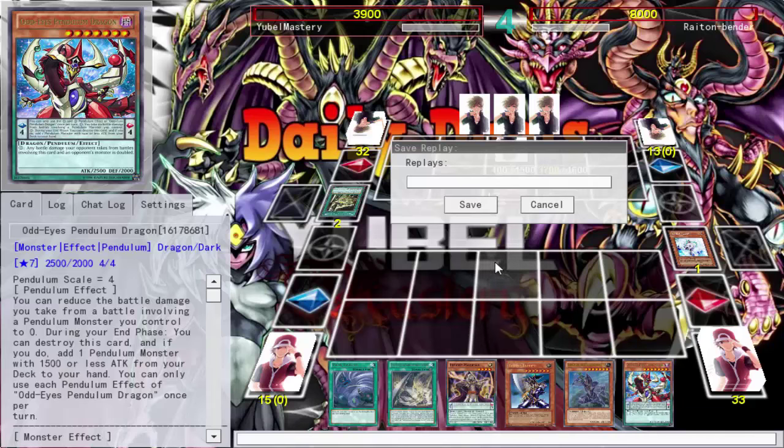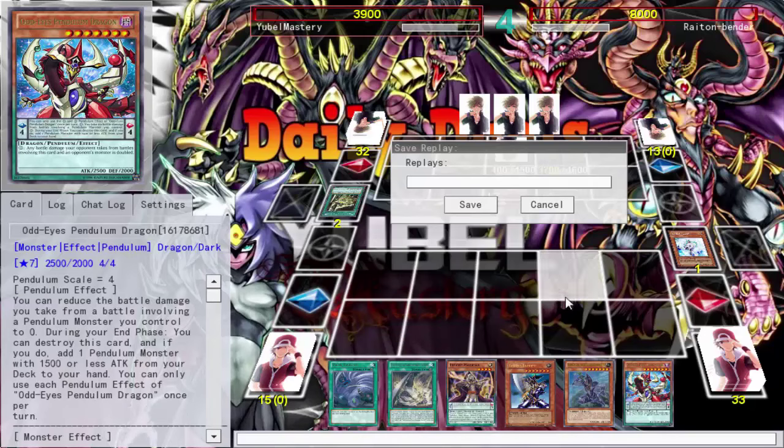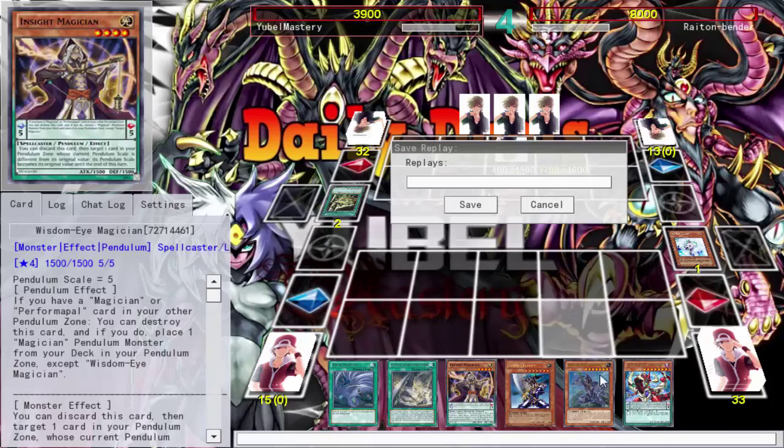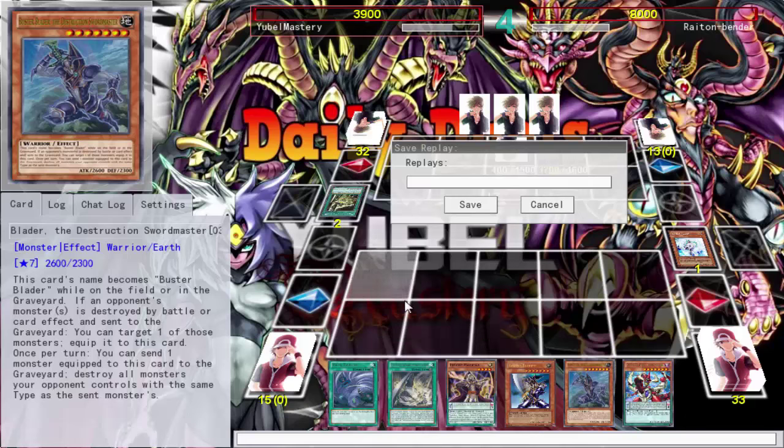I'll be drawing that card a lot. I'm still debating on running him. I'm running so many Level 7s — Buster Blader and Odd Eyes. The idea is to normal summon the searcher, search for her, then pendulum summon and bam there's a Magician. I don't think I can summon this guy back because he's already Buster Blader in the grave, so I can summon him with my Dragon Lady. That's not terrible. I should run one definitely, just got unlucky.